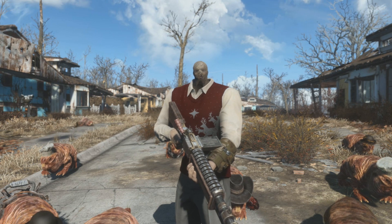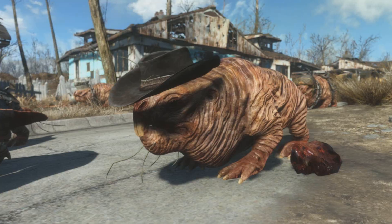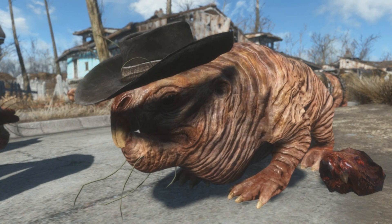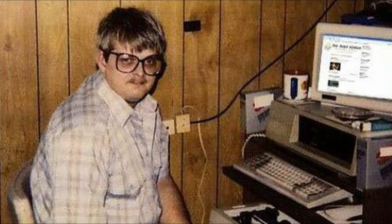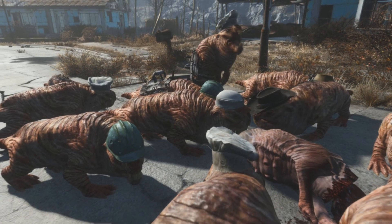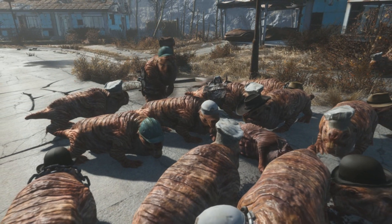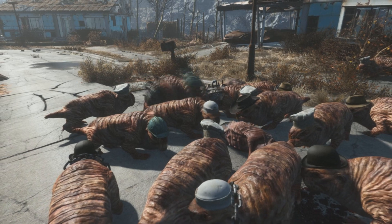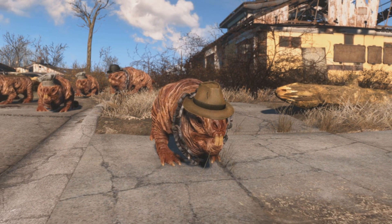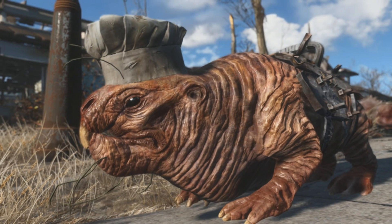Now the mod we are gonna be taking a look at next adds in far more variety and diversity to everyone's favorite subterranean basement-dwelling creatures of the post-apocalyptic wasteland. The DC Mullrats mod is a standalone custom-made creature mod adding in far more variation and flavor to some of the most prolific post-apocalyptic rodents of the Commonwealth, by providing them with brand new lore-friendly apparel reminiscent of the Mullrats found within the Capital Wasteland and the Mojave Desert.